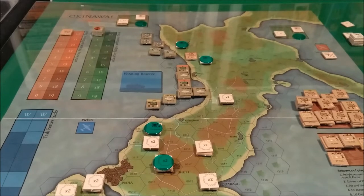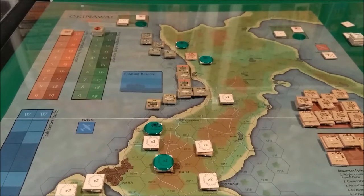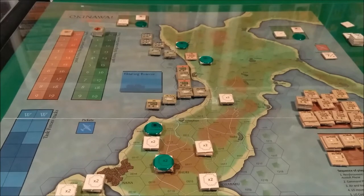We're going to be going over some of the basic game systems and gameplay of the first scenario, Start of the Nightmare, from the game Okinawa. This scenario covers the battle from the U.S. landing to the first U.S. stop in front of the Shuri line. It is a good introduction to the game covering landings, Japanese reserves, and potential counterattacks. It does not cover the air campaign.